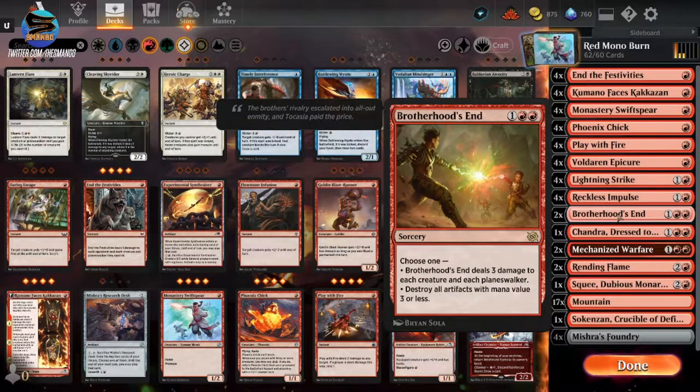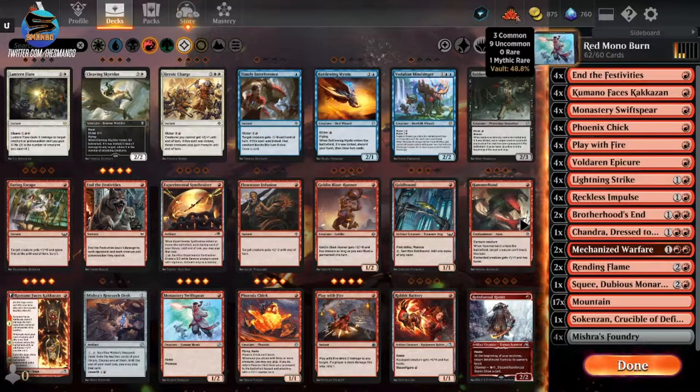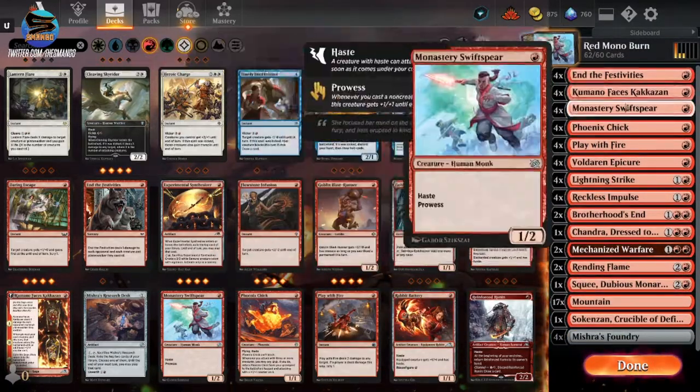Another card that's not in a lot of mono red burn decks is Brotherhood's End. I actually really like this card — it's a good board clear and it really helps with those stupid token decks that bring out extra creatures. Three damage, and match that with Mechanized Warfare — I actually need two more Mechanized Warfares. I have zero rares right now, so I've spent a while trying to build this deck up.